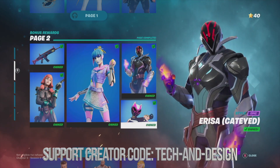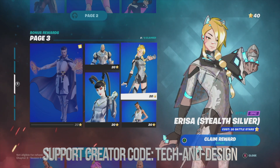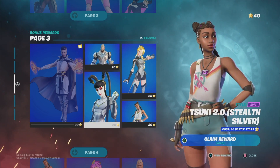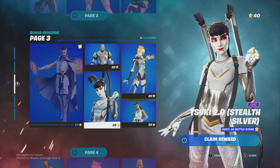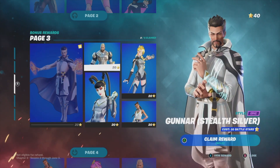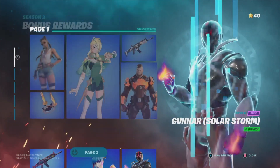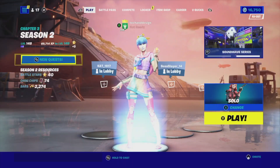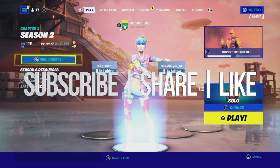Since we claimed everything from page two and I had enough battle stars, page three is now unlocked. However, I only have 40 battle stars, which means I could only claim two things from here. I like to wait until I have 100 battle stars before claiming everything, so I'll wait and then claim everything from page three. That's how you claim everything in bonus rewards! If you have any comments or questions, write them down below — don't forget to subscribe and rate, thank you!